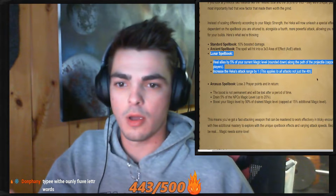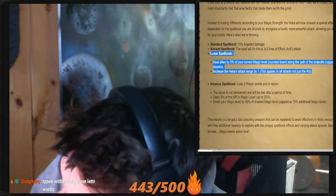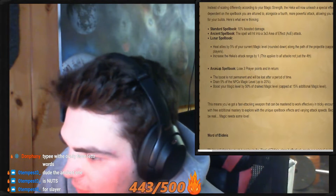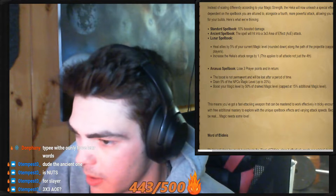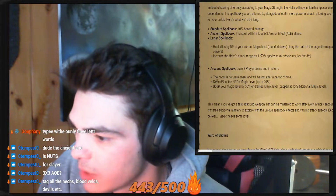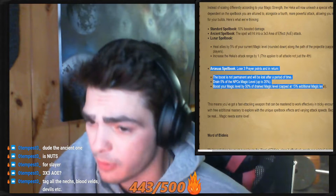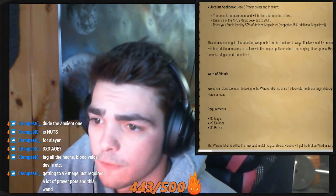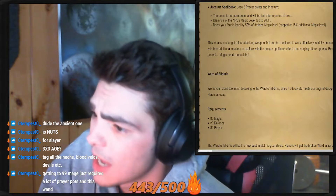Why is the lunar spellbook so good for this? The ancient one is nuts too — the AoE effect is probably good for Slayer. Arceus spellbook: lose 3 prayer points, and in return drain 5% of the NPC's magic level up to 20%, and boost your magic level by 50% of the drained magic level capped at 15%. That's probably crazy good. This means you've got a fast attacking weapon that can be mastered to work effectively in tricky encounters, with free additional mastery to explore with unique spellbook effects. Because magic needs some love.